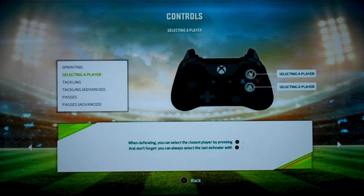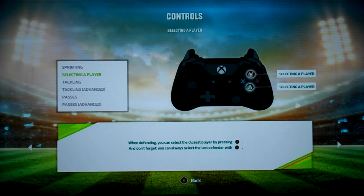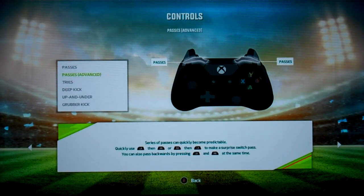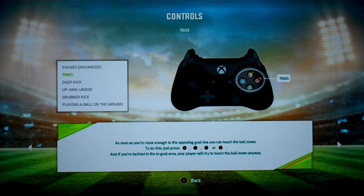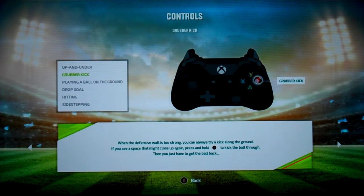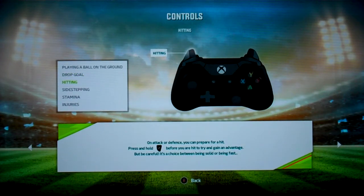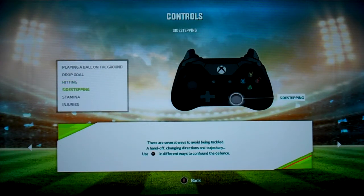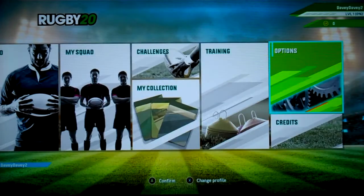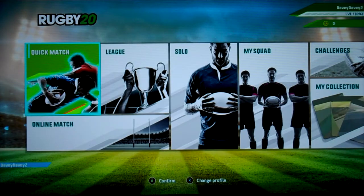Move, sprint. Tackle is B. Selecting a player is A. Last defender with Y. Tackling with the right stick — that rings a bell. Passing with the bumpers — that rings a bell. Tries, obviously go and press a button. Kick is A, up and under is X, grubber kick is B, drop goal is Y. You can hit him — good grief. Sidestepping with the right stick. At least you do have to go through a tutorial on this one, which is grand — you can. Training. But we won't on this occasion. Let us go through a quick match.